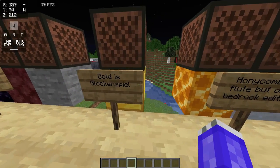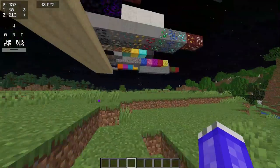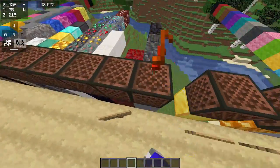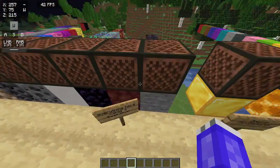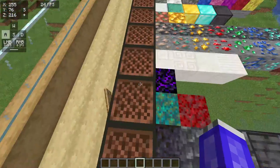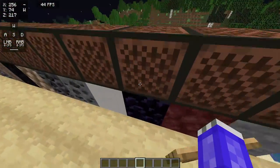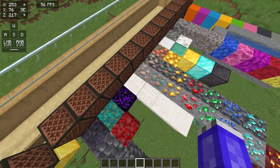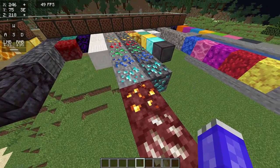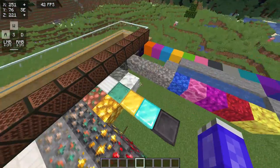Gold is a glockenspiel. Any type of stone, blackstone, or deepslate sounds like a bass drum. Netherrack, warped nylium, or crimson nylium also sound like that. Obsidian, crying obsidian — still a bass drum. Any type of quartz is a bass drum. Any ore — deepslate, normal, or nether — other than ancient debris (that does not work) — and any raw blocks of ore or any full blocks of ore also sound like it.